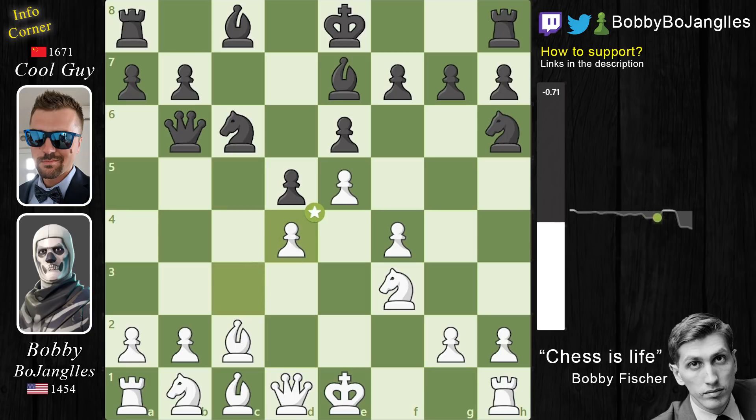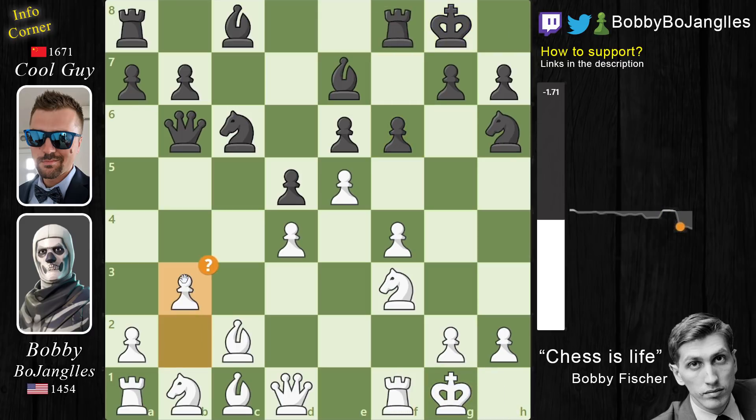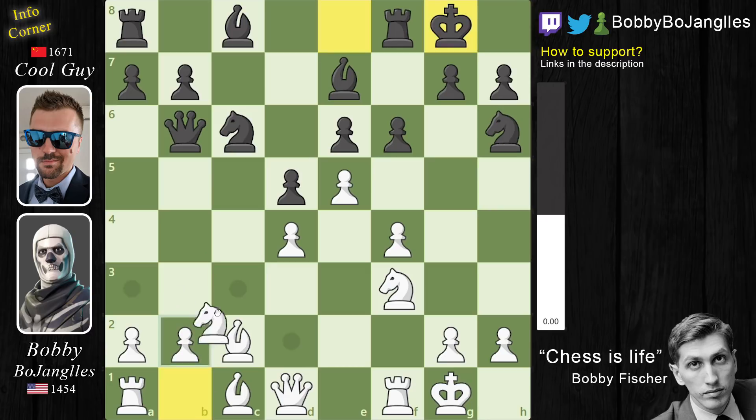We have captures captures, which opens up the diagonal for Black's Bishop. Black could castle here but instead they play F6, because that's how chess works — if you play the French defense you have to play F6. Now we have castles castles, followed by the first mistake of the game: B3.